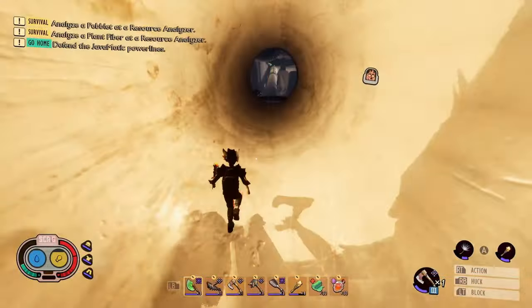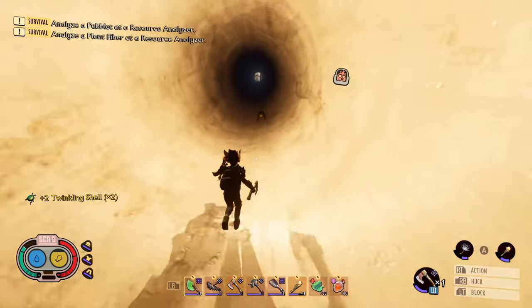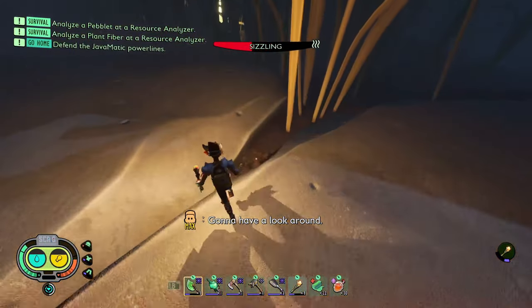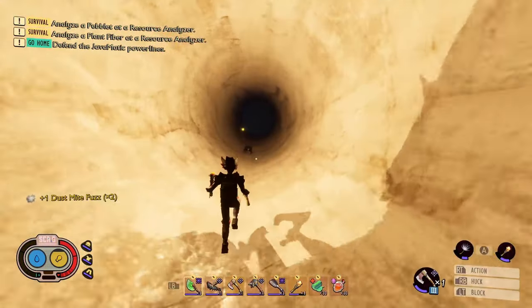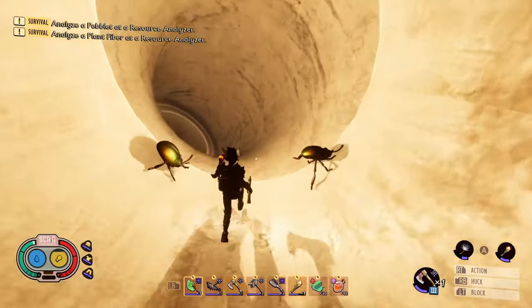Scarabs are very small bugs, but you will see their shell twinkle when you approach them. Scarabs will run away from you once they notice you, and they will keep running but eventually burrow away if they are on soil. However, if the scarabs are not on soil but are on a rock or a pipe, then they will not be able to burrow away.